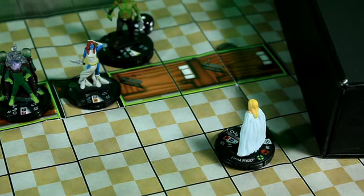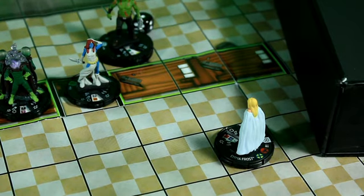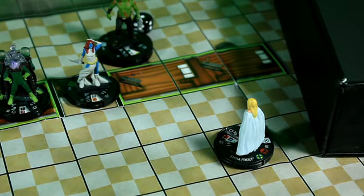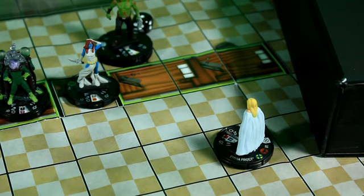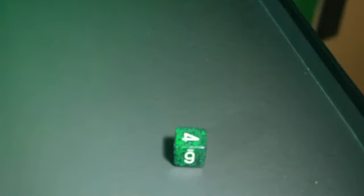Emma Frost is going to use her Outwit to outwit Mystique, and then she is going to target her — 9 on a 16. She has Psychic Blast. First let's do the Shape Change. She misses, so the attack will be on Mystique needing a 7. That's a 6 and that misses.